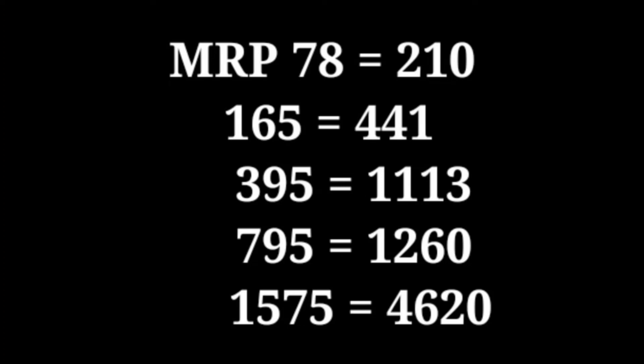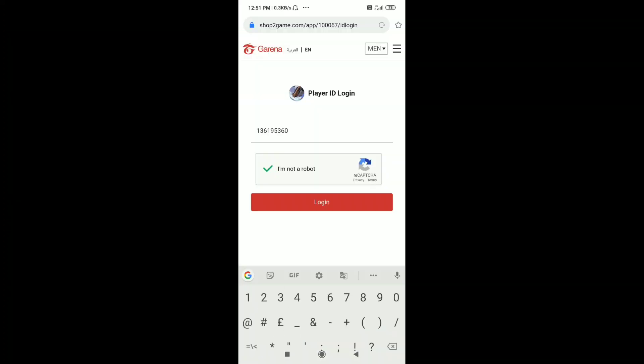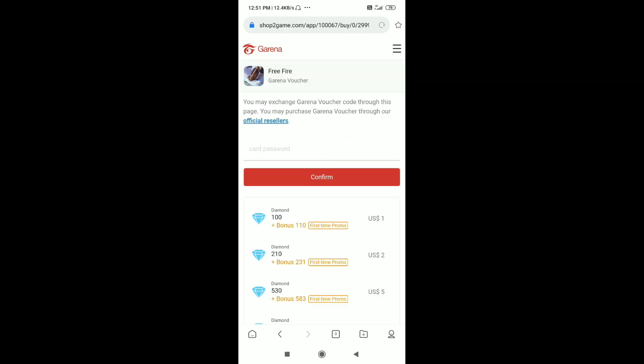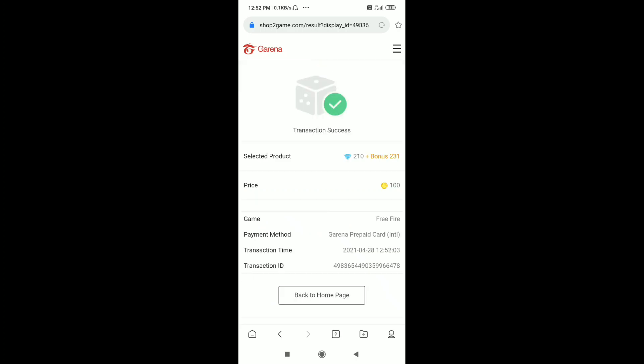For 1,575 rupees you get 4,620 diamonds. If you use this offer there is a lot of value — for example you get 4,620 diamonds. We have seen the proof, and we have explained the purchase. This is 100% working.